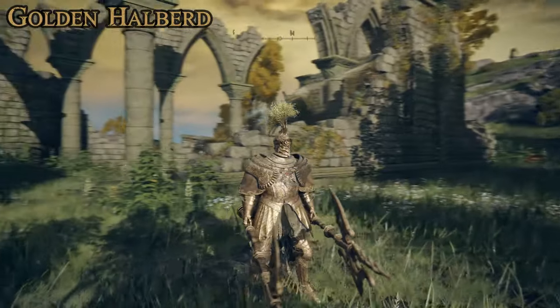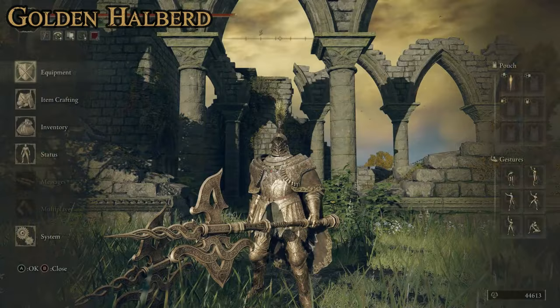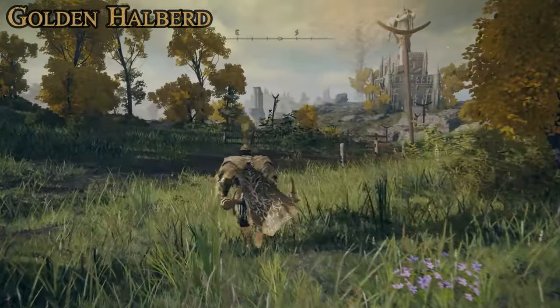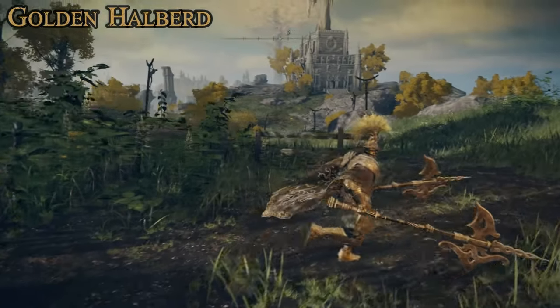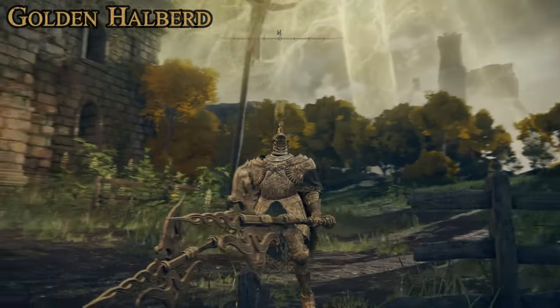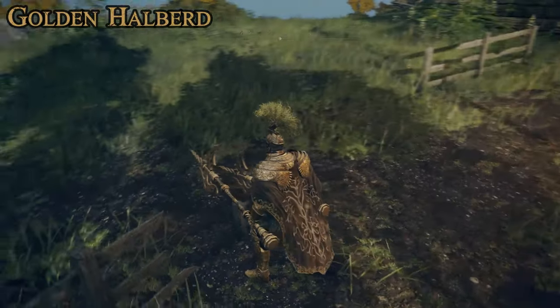If you prefer halberds, the Golden Halberd is one of the best in the game and fits the Erdtree theme well. It requires 30 strength, 14 dexterity, and 12 faith, and has the Golden Vow weapon art which gives you an attack and defense boost — very useful. If you can power stance them, the combo is extremely powerful. The great thing about this halberd is you can get it right at the beginning of the game. In Limgrave near the Church of Elleh, a Tree Sentinel patrols and will be one of the first bosses you encounter. Kill it and you get the Golden Halberd — once per playthrough, so New Game Plus lets you grab a pair.